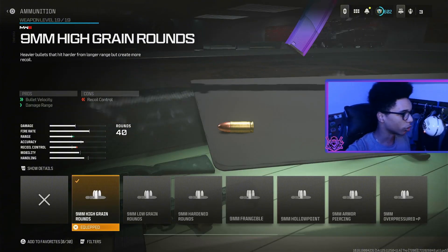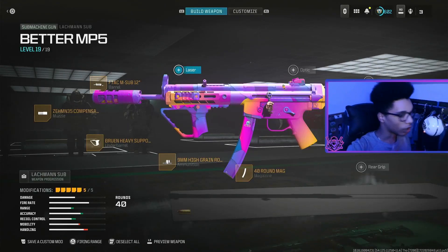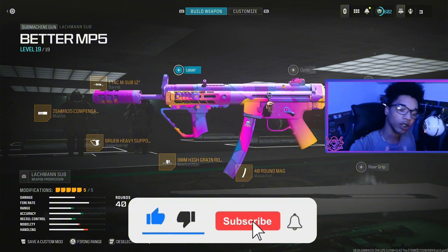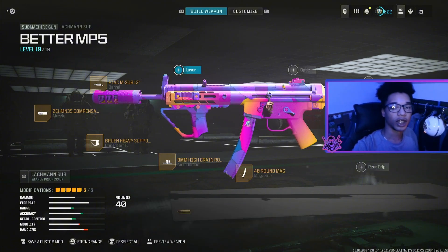For the ammunition we are using High Grain for bullet velocity and damage range, and for the last attachment we are using the 40 Round Mag. This is the most broken Lockman Sub class, aka the MP5. I hope you enjoyed the video — drop a like, subscribe and hit the notification bell so you get notified every time I upload a new video, and I'll see you guys in the next one.